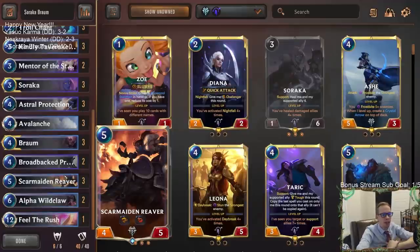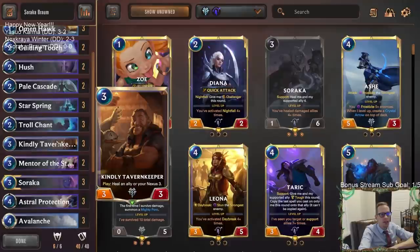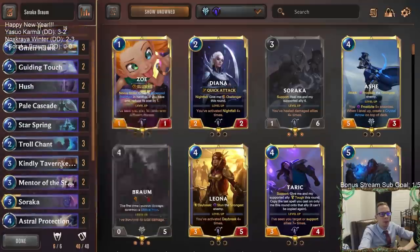Freljord also gives us another great Regeneration threat with Scar Maiden Reaver, who has Overwhelm and Regeneration. This card is awesome in this kind of deck — another way to regenerate and heal your allies for the Star Spring. Besides that, Freljord gives us Kindly Tavern Keeper for healing allies, and Avalanche, which is an awesome spell for keeping aggro decks at bay and also dealing damage to our own units so they can regenerate.